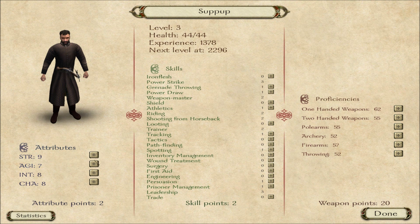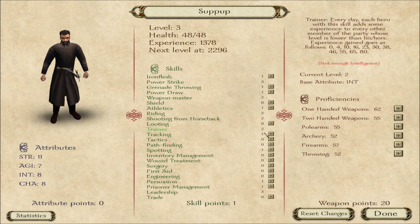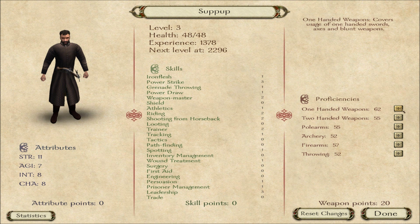I can upgrade my character too. I'll put 2 points into strength and get 1 iron flesh. I'll put 1 into wound treatment — that'll improve the speed that the party heals, which is helpful once you get bigger armies, but even now it's good. Then I'll put half into one-handed and half into firearms.